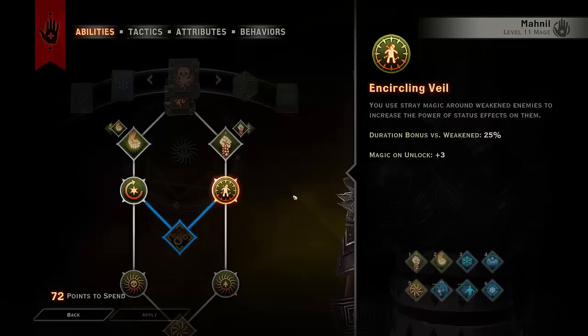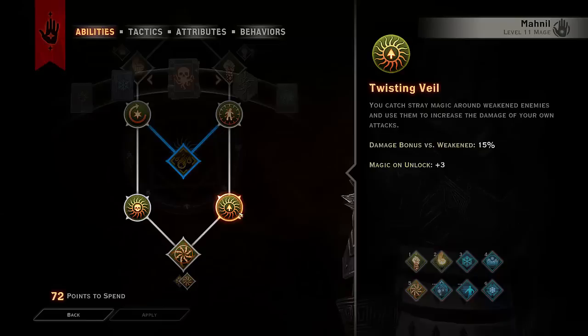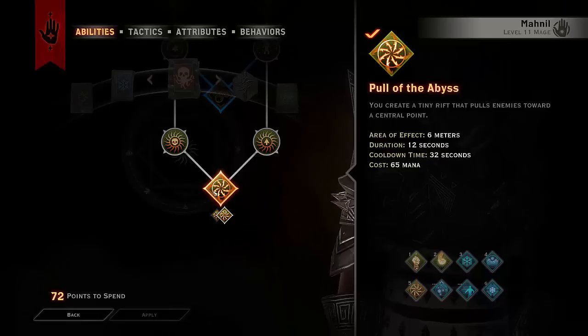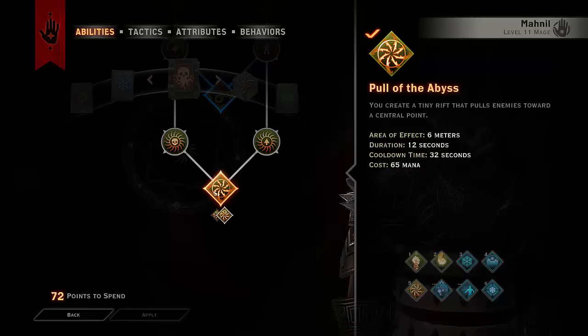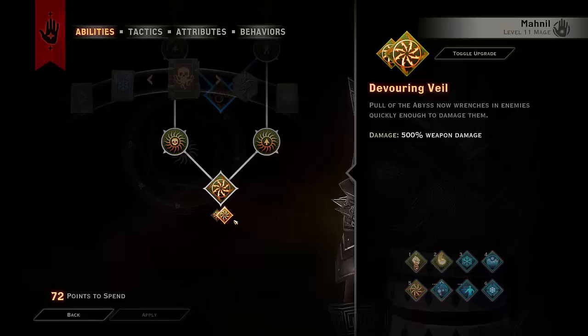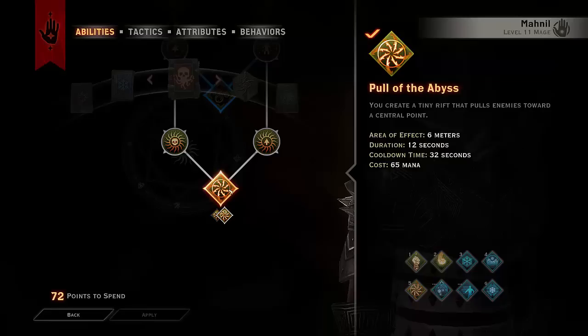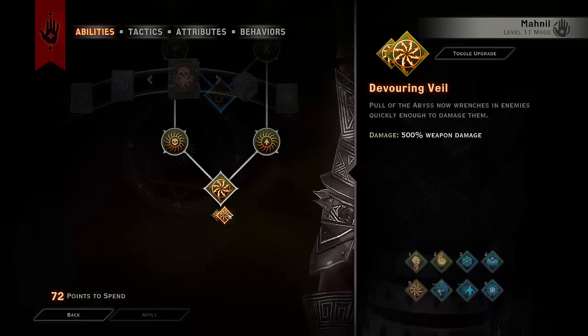Twisted Veil means against weakened enemies you get a 15% damage bonus. We go down to Pull of the Abyss which gives an area of effect of 6 meters, a duration of 12 seconds, a cooldown of 32, and a mana cost of 65. Duration doesn't matter because we take Devouring Veil, which means rather than slowly pulling enemies toward the center, they all get pulled extremely quickly within the 6 meters and you deal 500% weapon damage, which is extremely nice.